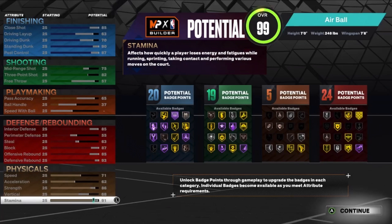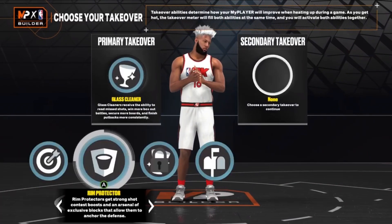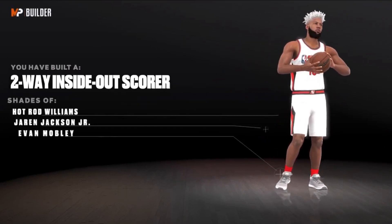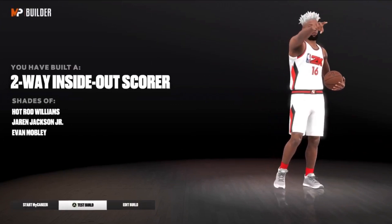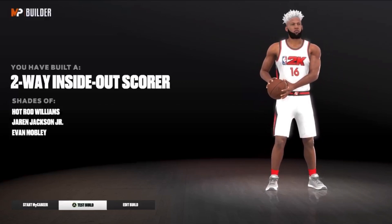This is the build: 20 finishing, 19 shooting, 5 playmaking, and 24 defensive badges — really solid badge spread. The takeover is gonna be glass and post, honestly it really doesn't matter. The build is called a Two-Way Inside-Out Scorer — basically if you make a center build that has an 80-plus three-ball and can play at least a little bit of defense, it's gonna be called a Two-Way Inside-Out Scorer. This is a change of Hot Rod Williams, Jerry Jackson Jr., and Evan Mobley.